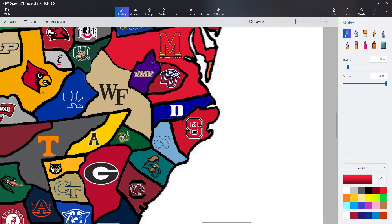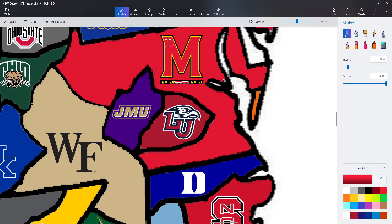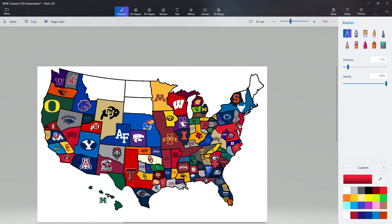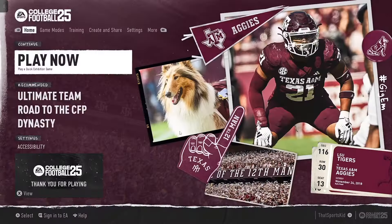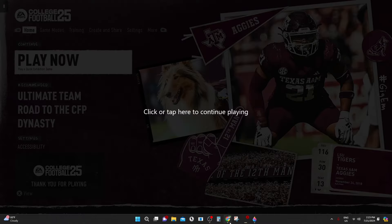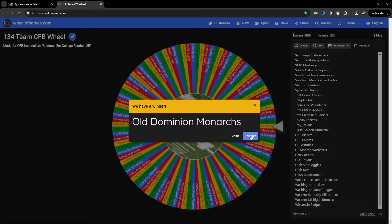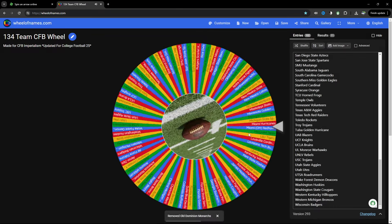Maryland is now sort of creeping around Liberty, surrounding them on three sides. The Terrapins have played a lot of games and won them all — that's either a testament to them being in a weak area of college football, they're playing well in sim, or they're getting lucky.